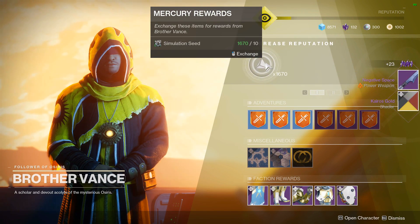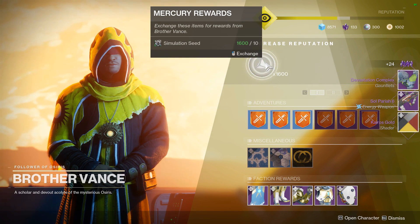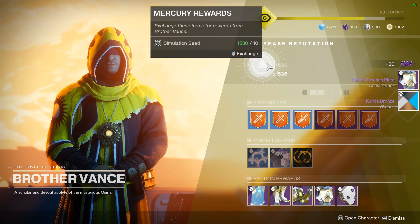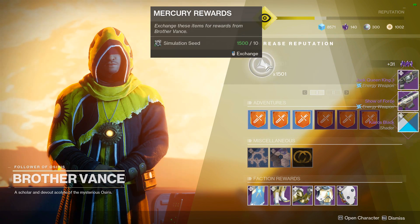Basically, for eight masterwork cores and about 20 minutes on average to do this, you're getting eight masterwork cores and losing on average somewhere around 80 legendary shards. So this definitely is the fastest way to get masterwork cores.